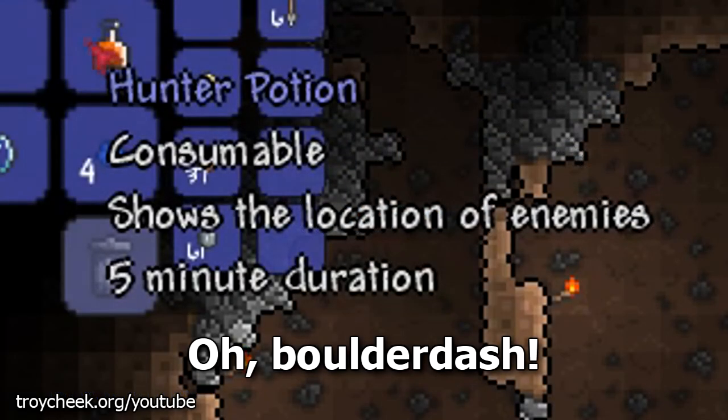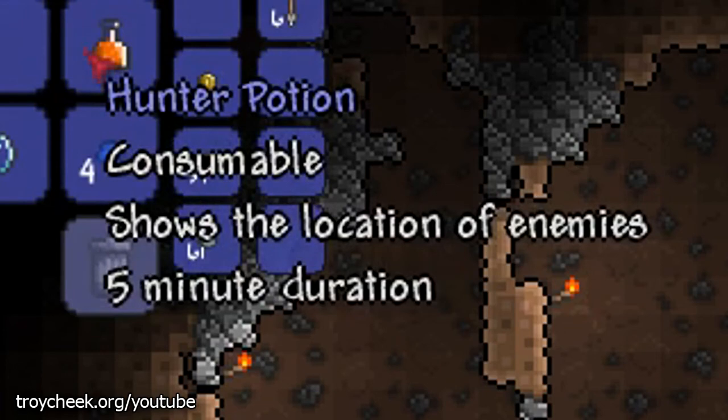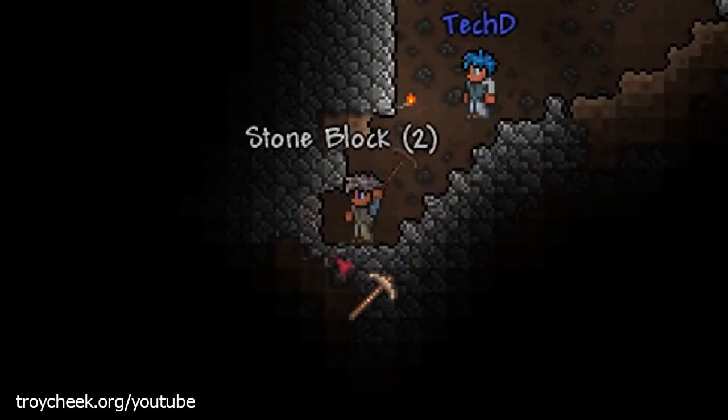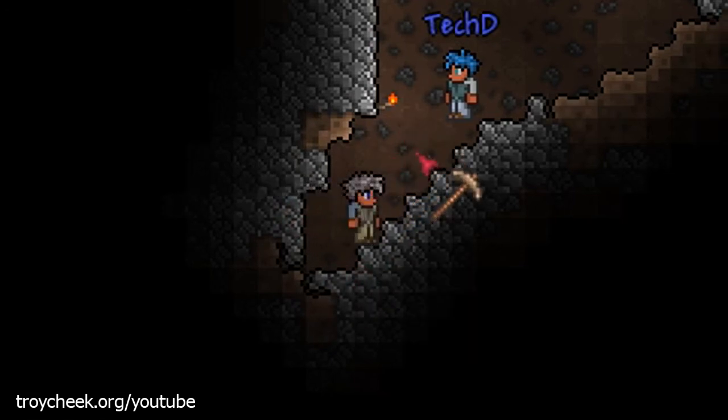Whatever a hunter potion is, I've got one now. You want to head back up to the surface and consolidate and build whatever we can build — and mainly get more wood too.